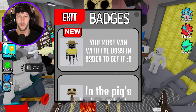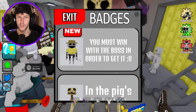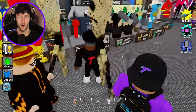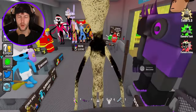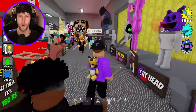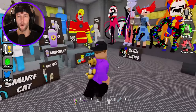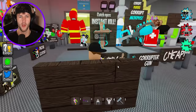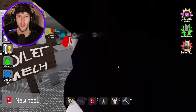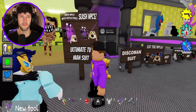What else do we have here? I like how we're flying through this. What is this one — a frog? Wait, is that supposed to be the zookeeper? It looks like a frog. You must win with the boss in order to get it. Is there a boss battle for Zoonomaly? I feel like we would have a new location if they put a boss battle in here. Does that mean we have to go down to where the boss battle is? I want to make sure I have a good game pass weapon because I might actually have to defeat a boss here. I think I'm gonna have to go for the ultimate TV man suit.